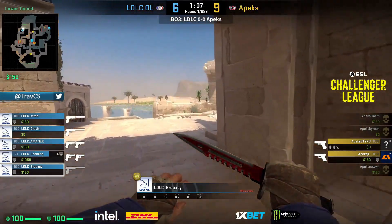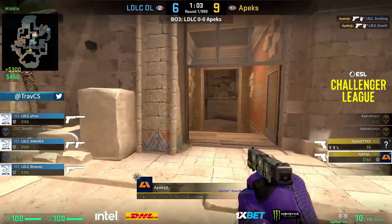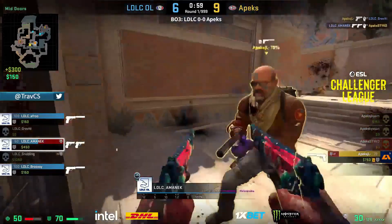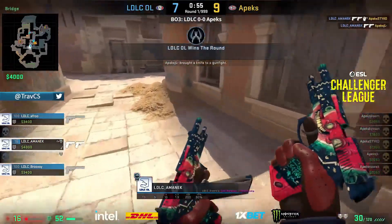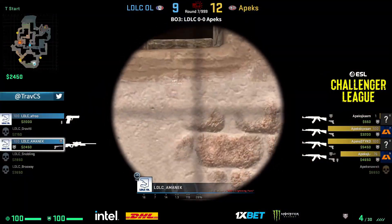Snobbling gets it done. Sticko had a chance to use his utility, but the answer could still come back. JL finds himself a kill back — now what's going on? How is JL just in the open? Why was he jumping at Aminec? Why was he not ready to get the kill? It could have easily been 10 rounds apiece — just look how it went before.